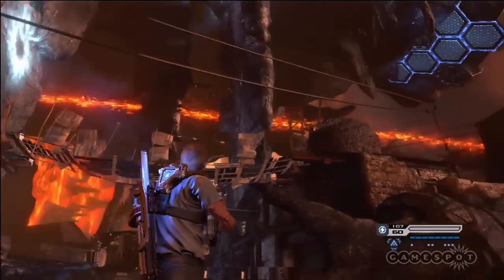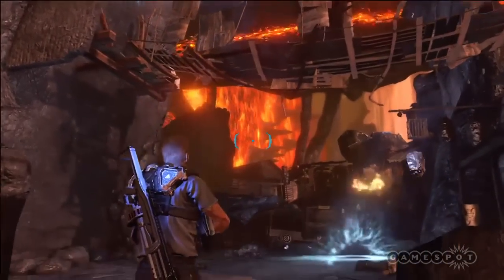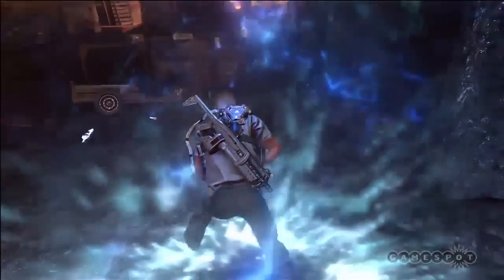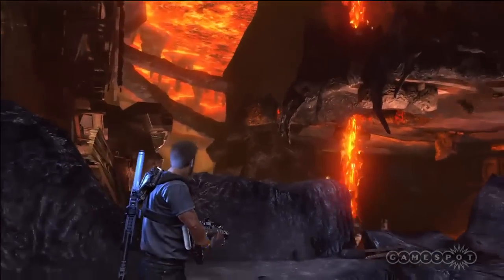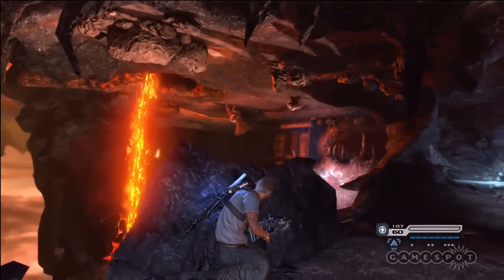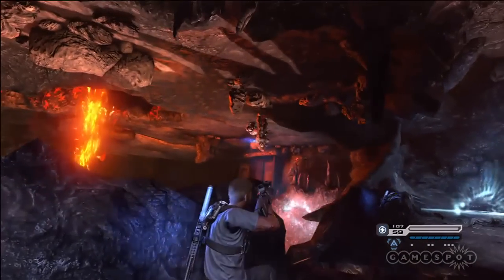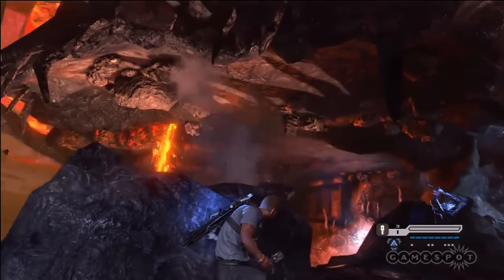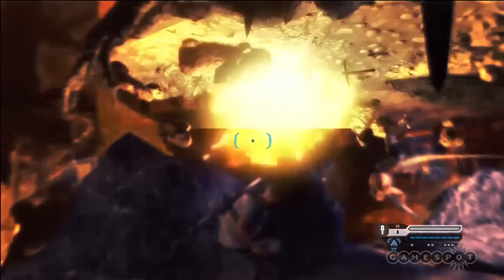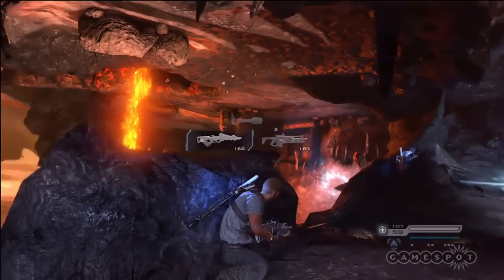We'll also have areas that are like bubbles of zero gravity where bubbles appear in the world and the environment is ripped apart. The player is going to have to learn how to navigate through these zero-gravity environments using the grab link to grab different points, and at the same time fight enemies who are used to that zero-G environment. This is a power you sort of co-opted from them — exactly. You steal the grab link when you were in prison early in the game, so maybe they're a little bit better at it than you.